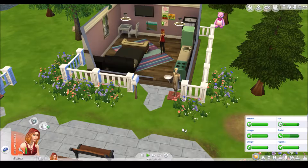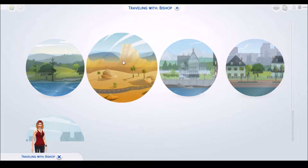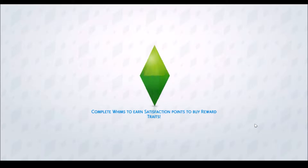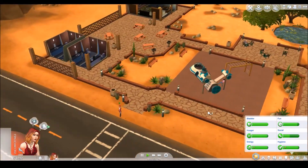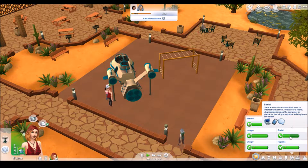We're going to take her into Oasis Springs to the park because all the awesome things spawn there. Let's give her a friendly introduction and join this game real quick to give things time to spawn — this will also get her social up because her social's a little low, and that's going to make her sad since she's not a loner.